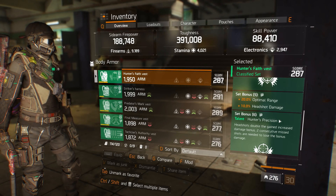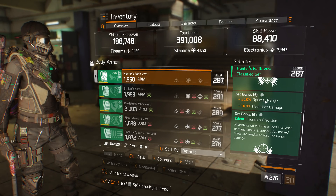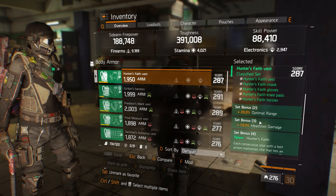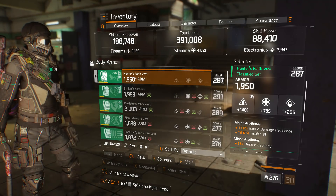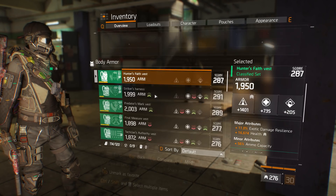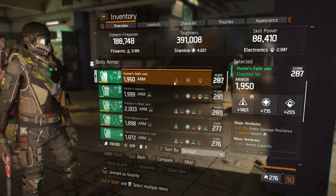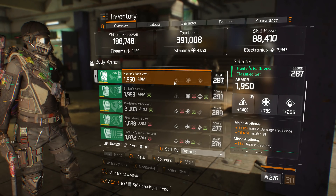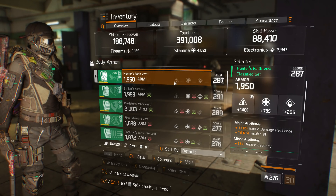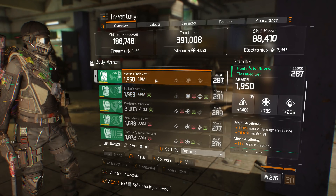The six-piece bonus is what makes the four-piece decent — headshots double the gained damage bonus, and two consecutive missed shots are needed to lose the bonus. This means you can miss a shot in between and still maintain stacks, and hitting headshots builds stacks much faster. You always want to use this set with a bolt-action sniper, as non-bolt actions don't stack damage as quickly. For mods I'm running Stamina and Crit Hit Chance to get crit chance as high as possible, because high headshot damage combined with crits and the stack bonus leads to massive damage.